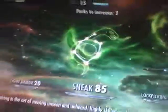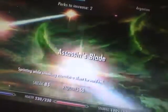I'm going to do Muffled Movement and Light Foot — just a few perks I really think you guys should work on. I currently have: Backstabber, Deadly Aim, Assassin's Blade, Silent Roll, Light Foot, and Muffled Movement. I only need 100% sneak to max out Shadow Walker. I currently have two perks remaining.